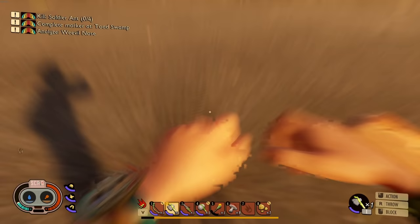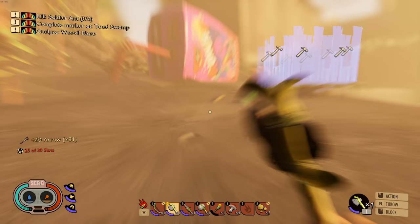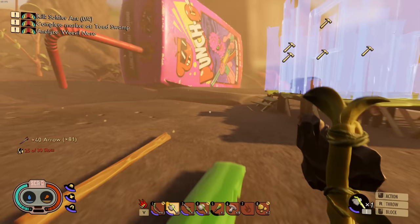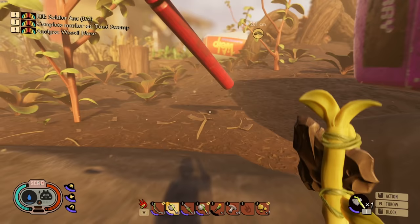I'm gonna run out of that fuzz. Okay, let's see what my inventory looks like - it is kind of full-ish. Let's go ahead and get rid of some of that stuff. I really want to get a base built, I really do. That needs to happen. All right, let's roll out.